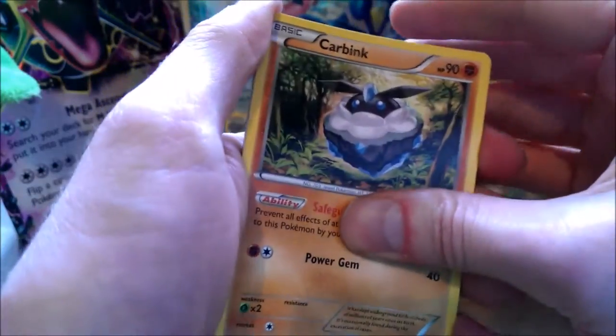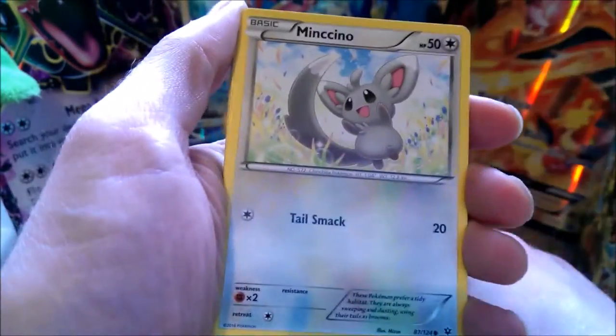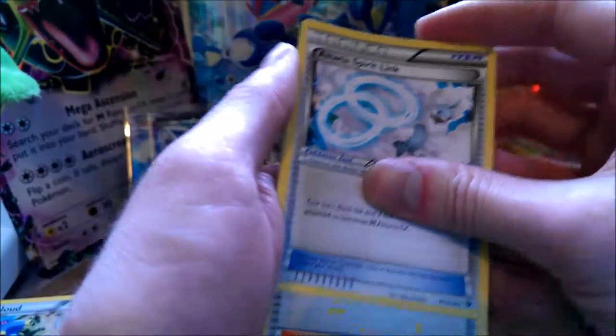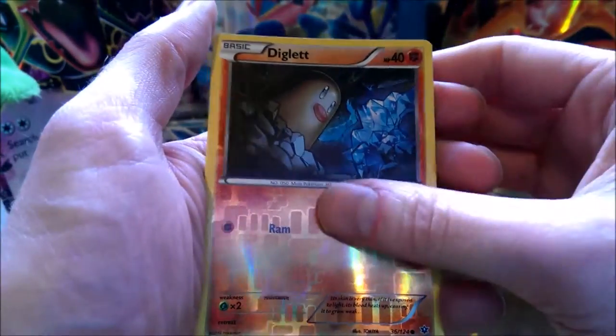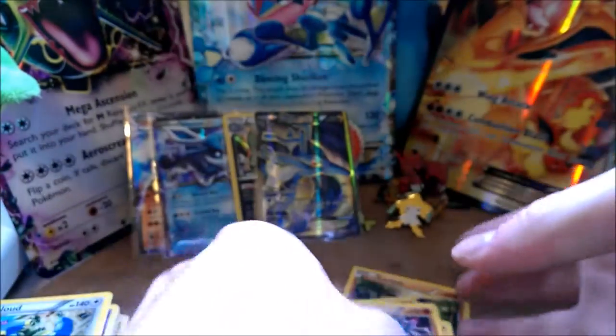We've got Carbink, Tearling, Mincino, Bronzor, Snubble, another Altaria Spirit Link. Pokémon Fan Club — I like getting trainers because I haven't got that many at the moment. Kabuto. Reverse Diglett and normal Lucario.